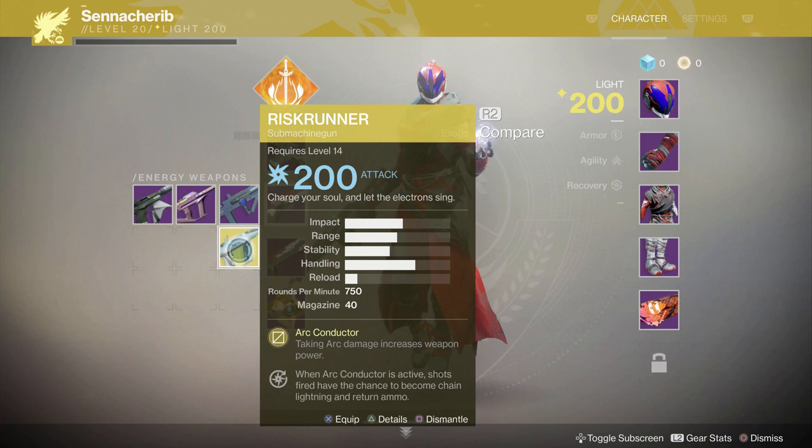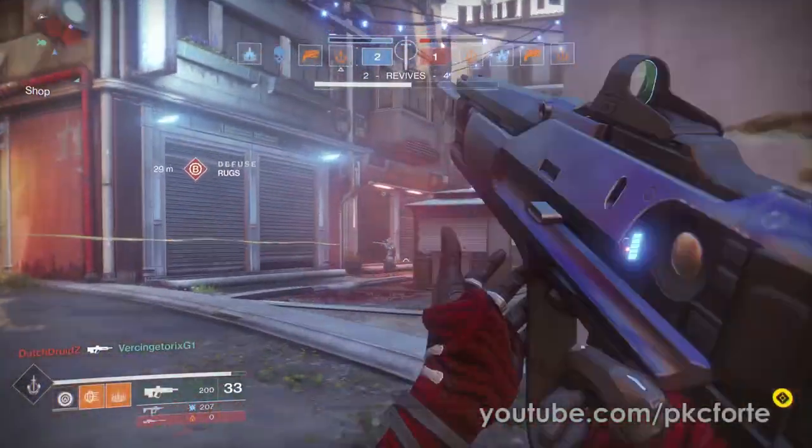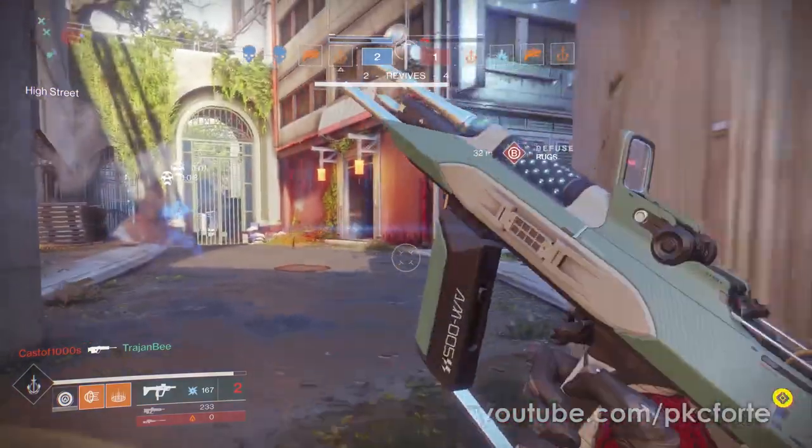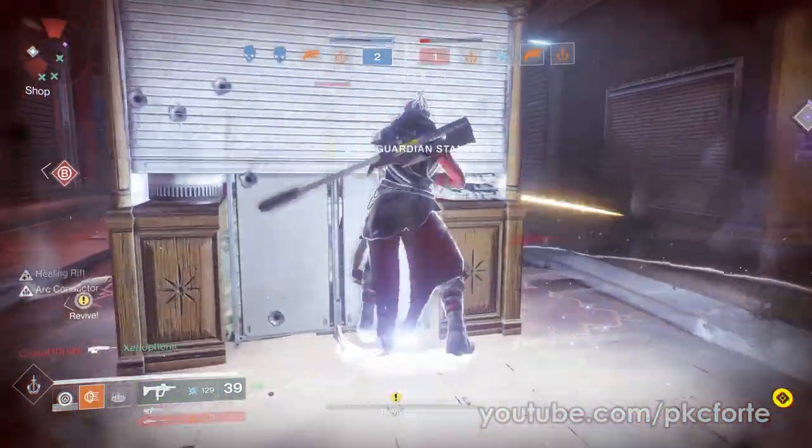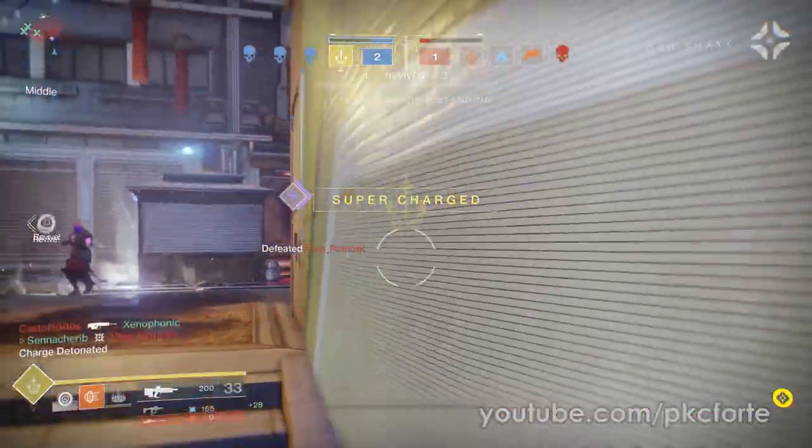Finally there's the Risk Runner exotic submachine gun, and this thing was pretty interesting. SMGs are basically super-close to close-range weapons and fall off really significantly beyond those ranges. Risk Runner feels like a spin-off of Zhalo Supercell essentially, where part of the main bonus is whenever you take arc damage, you gain Arc Conductor, increasing your weapon power. While Arc Conductor is active, any shots fired can become chain lightning and return ammo directly to the magazine. In this clip here, Holtzman starts firing, is hit by a lightning grenade and instantly gets all of his ammo back, and you keep getting ammo back every single time you're hit by any arc damage — doesn't matter how much, it replenishes every single time.